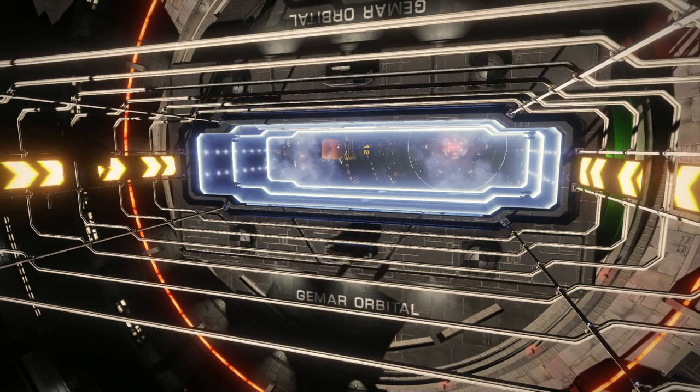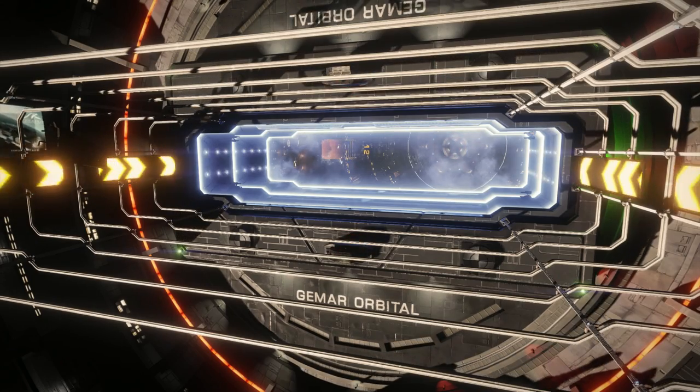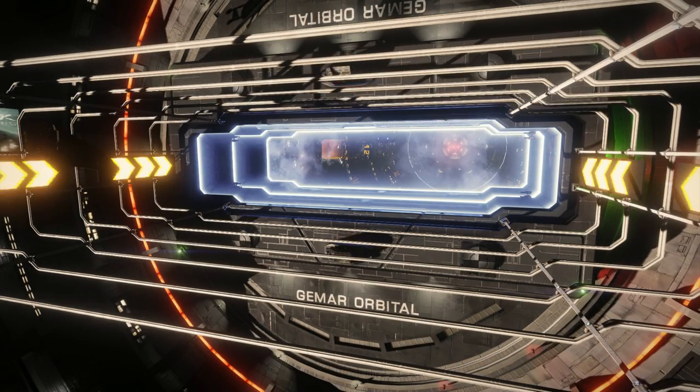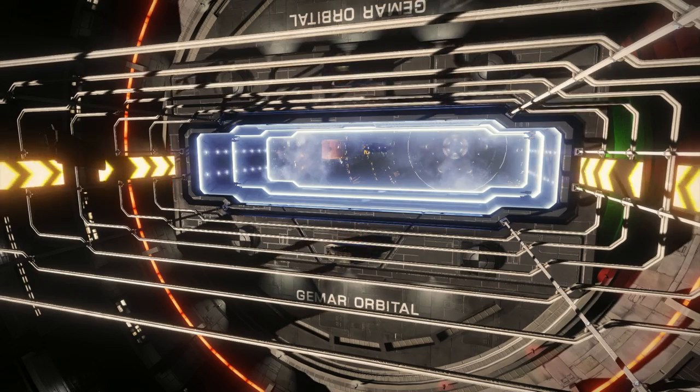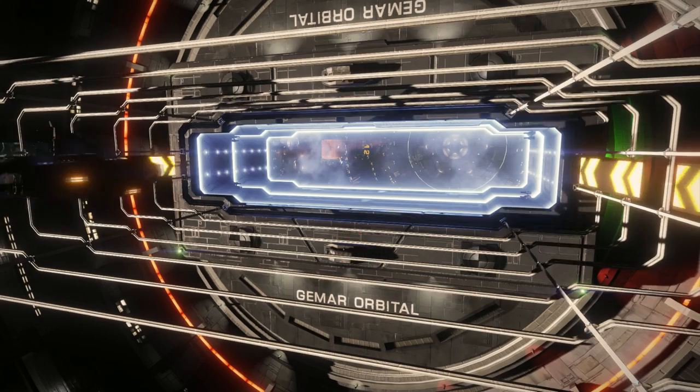A post on the official forums opens by talking about what Frontier are calling a beginners zone — a collection of star systems that appears to have been added to the game, that can only be accessed by pilots until they earn their first combat, trade, or exploration rank.